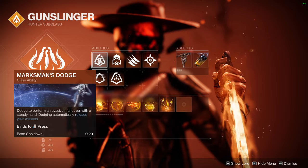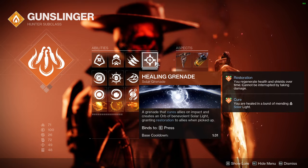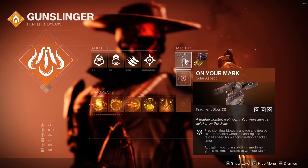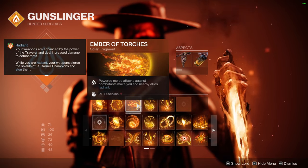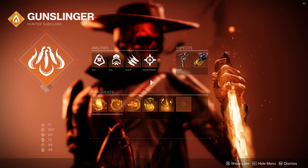For abilities, use Marksman's Dodge and Knife Trick. I'm also using a Healing Grenade for survivability, but you don't really have to use that. For Aspects, we have On Your Mark and Knock Them Down. For Fragments, we want Ember of Mercy, Ember of Torches, and Ember of Tempering. You can use whatever you like for the other two Fragments.